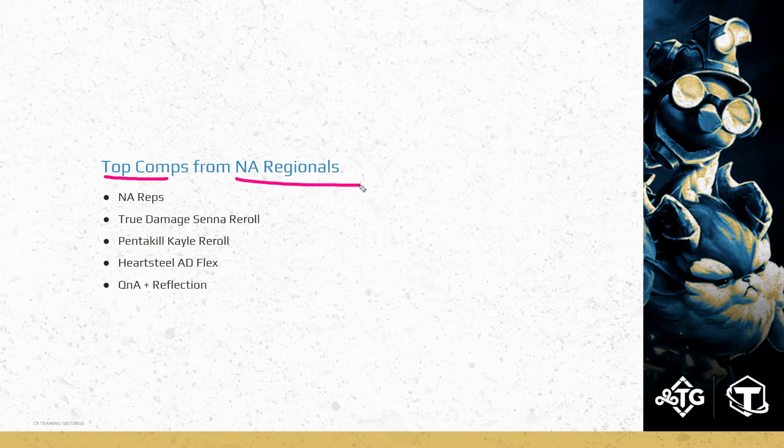Table of contents for today: we're going to talk about a couple of the top comps that performed extremely well during the tournament. I'll talk about who our reps are from North America, and then we're going to dive into our comps. The first one is True Damage Senna reroll — it got buffed recently and has just been crushing ever since. Then Pentakill Kale, which got nerfed twice — her headliner attack speed got nerfed and then her actual damage got nerfed — but both were very small nerfs and she's still very applicable. We'll talk about why rerolling is good in tournaments, the pros and cons, and the stability in general. And last but not least, we'll talk about Heartsteel AD Flex, which is the most played comp throughout the tournament — its high risk, high reward, and the different versions of that.